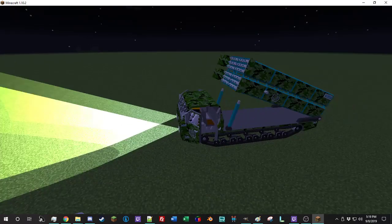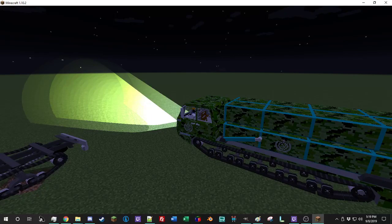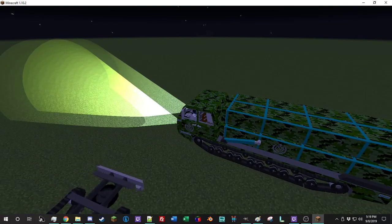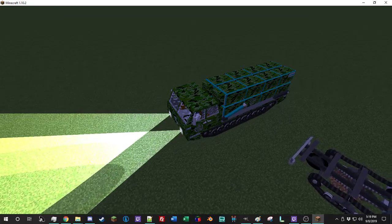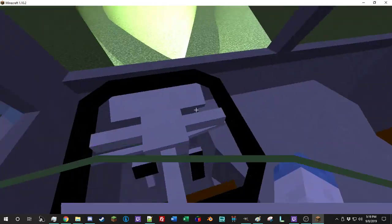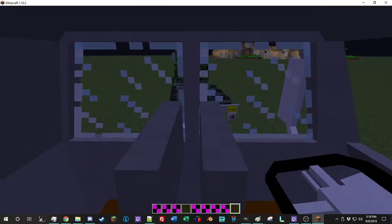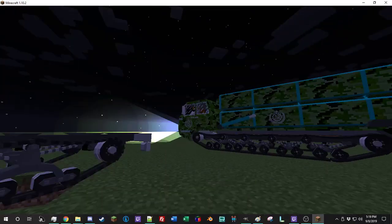I still have to work on the rotations for the rams, but essentially this is a really cool missile launcher. I added something that allows the vehicle to turn, so you can drive forward and back completely normally. This is a very heavy vehicle so it's kind of slow. The way MTS works is it turns the front wheels when you steer, but in this one there are no wheels to turn, therefore it cannot turn.